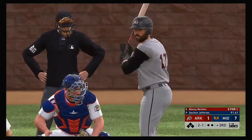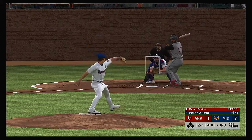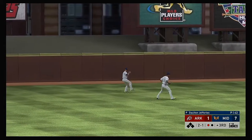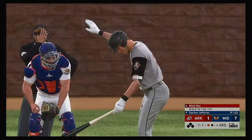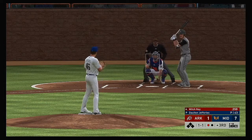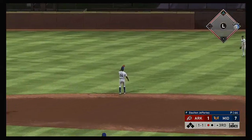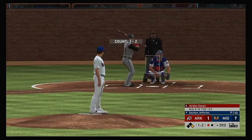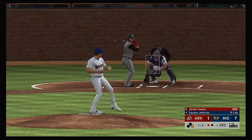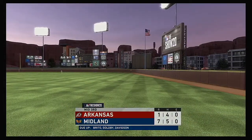Leading off the inning, Manny Benitez — they'll need him to get something going. Lots of baseball left in this one, but you don't want to fall too far behind. They're already down by a bundle, and you want your leadoff guy to get on and set the table for the big boys to start driving in some runs. Ramirez ranges to his left as he tracks this one down in left center for the first out. Ready for another chance, Mitch May — he drew a walk his first time up. Line to the right side — that gets down, and he's got himself a base hit. Jordan Cowan grounded to short, reined in, one there — on to first as they get the double play to end the inning.